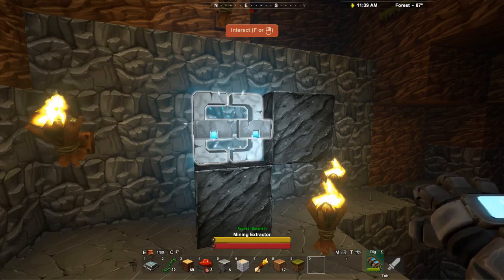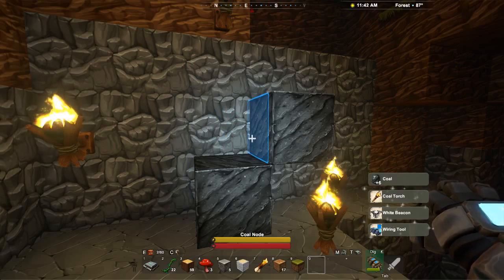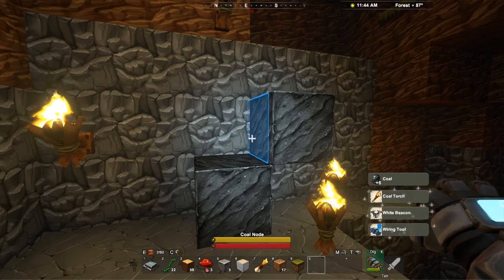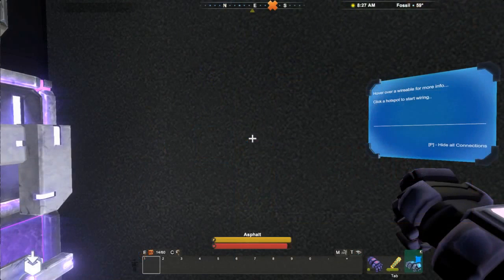The first and most necessary item we'll need is the wiring tool, unlocked when we first pick up coal. The wiring tool must be equipped in the tool slot, just like the taming bell, plow, and other tools. When we equip and tap select our wiring tool, we're immediately introduced with a blue in-game hologram in our view.